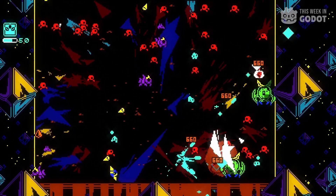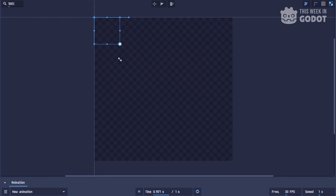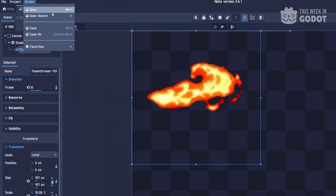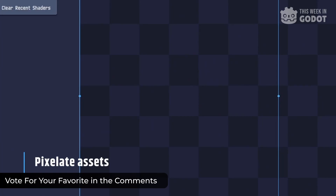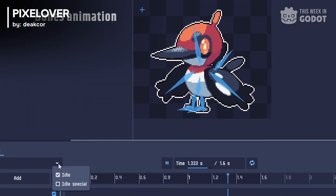Number three: did you know that Gato can do more than games? It can also make software to help you make more games. Pixel Over is a tool that helps you take your 2D art and turn it into pixel art.